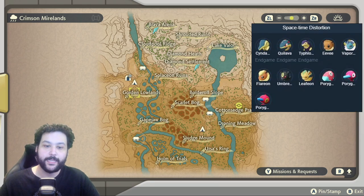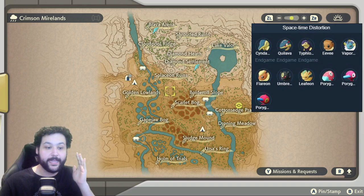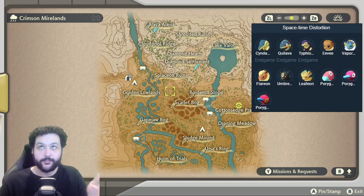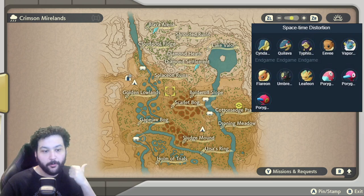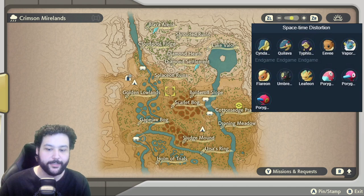In the space-time distortion for the Crimson Mirelands, you can get in the post-game Cyndaquil, Quilava, and Hisuian Typhlosion. During the regular game, you can also get Eevee, Vaporeon, Flareon, Umbreon, Leafeon, and the full Porygon line — Porygon, Porygon2, and Porygon-Z. And that is going to be our Crimson Mirelands.